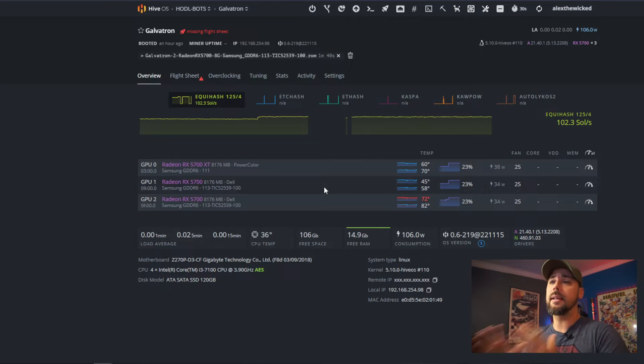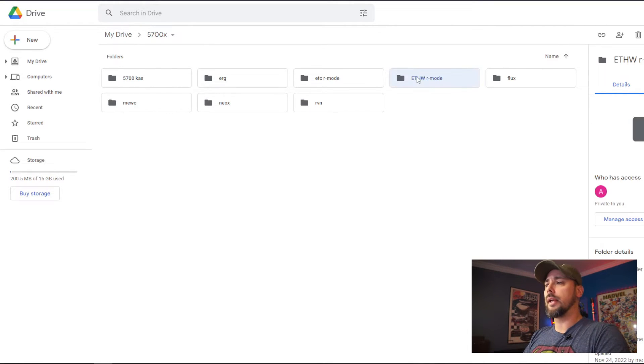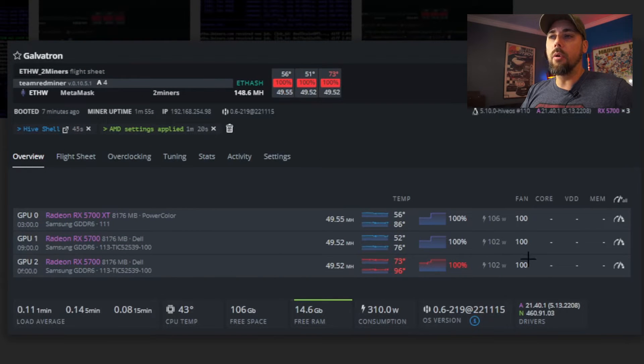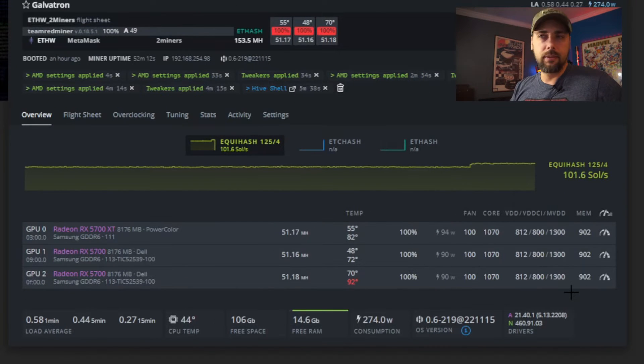The whole point of the modded BIOS - and I absolutely could have done it wrong, I modded some 570s back in the day, about a year ago - to me it looks like these BIOS settings flashed to the card are making it run overly hot, unnecessarily warm. For ETHW, which uses the same algorithm Ethereum did, I did no overclocks and got the exact same hash rate results in the miner. Same thing in overclocking. These are probably not the best overclocks, but that was what I found.